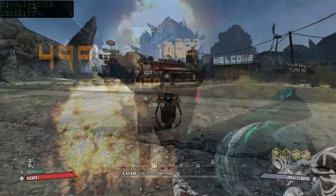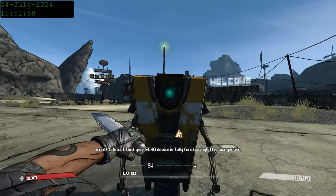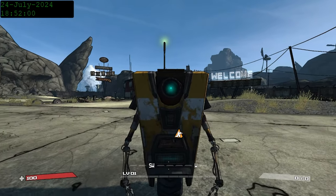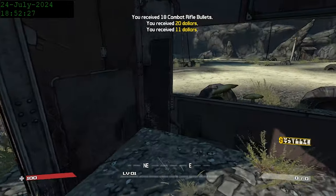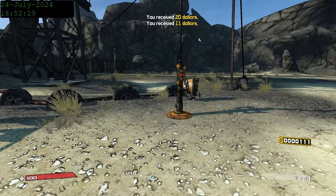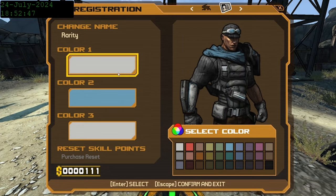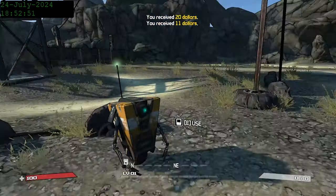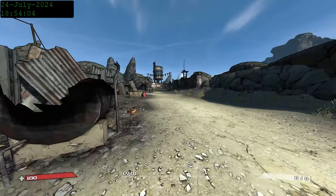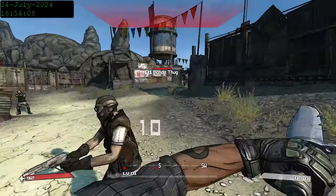When you start a game in Borderlands 1, you actually get a weapon in your inventory. I didn't know this at the time, but this weapon is actually technically unique. Similar to the starting pistol in Borderlands 2, it has a unique part that is special to these character starter weapons. Roland gets an assault rifle, Lilith gets an SMG, Mordecai gets a sniper rifle, and Brick gets a shotgun. However, I didn't know that these were uniques at the time, and so I ended up only using melee for the first few levels.